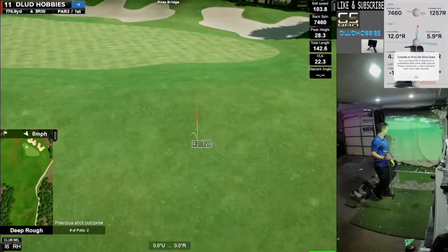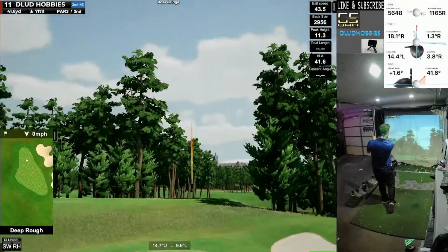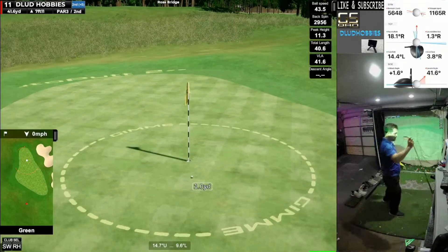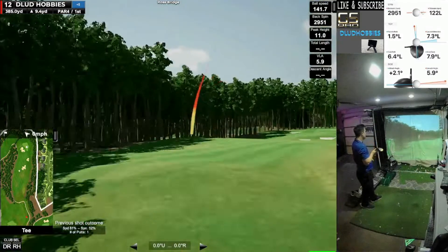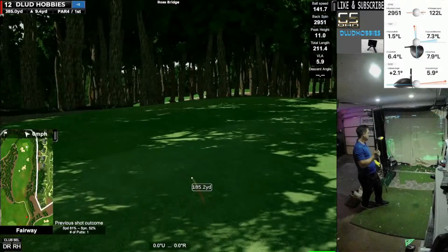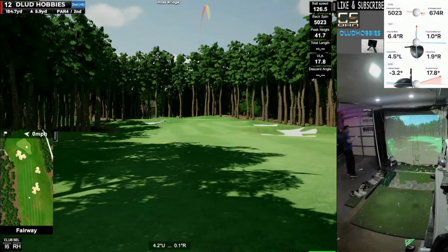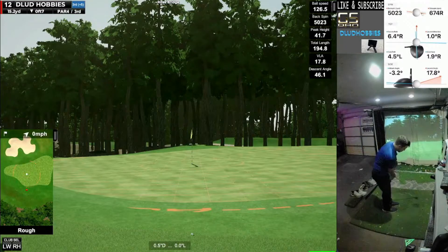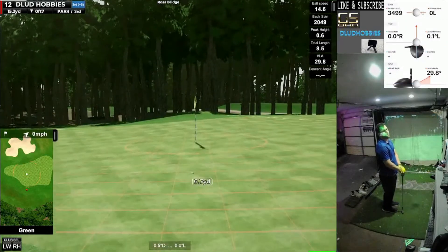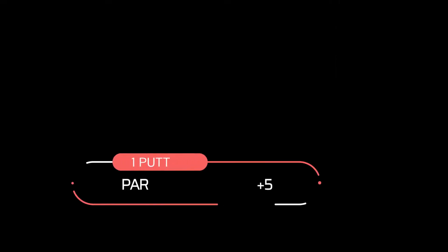A really toe-y bad shot here on 11, a par three, leaving 41 yards. I'm trying to dial that number in — it's online and it's really good. I played this round on ultra setting and wanted to see what kind of lag I got, because usually I can play on medium and it's really smooth. By the time it gets to video editing, compression, and YouTube, it doesn't look any better — maybe better on my original computer screen, but not once it gets to this point. So I'm not going to be playing the ultra setting unless I get a 4K projector and an amazing gaming computer. We end up saving par on a chip that I thought for sure was doomed.